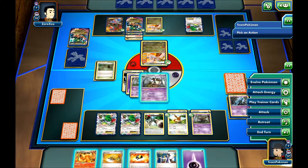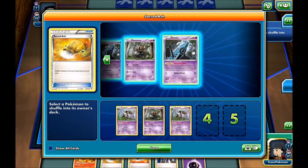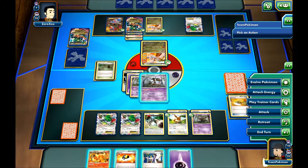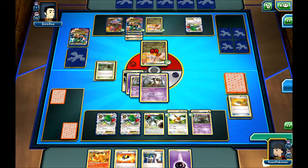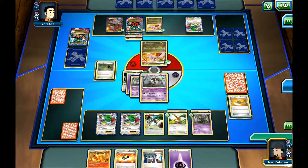My opponent didn't have the Energy required to attack. I'll use the Sacred Ash — get my Trevenants and an Unown back into the deck. Right now let me think. I think I'll just attack, use Three Slam to attack and put some damage here and some damage on the Shaymin.